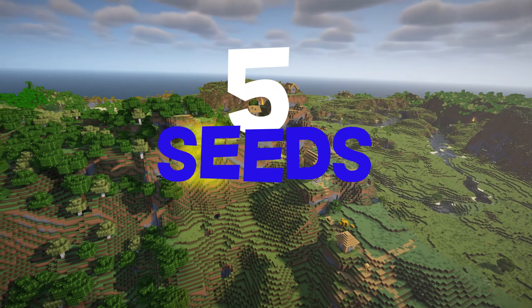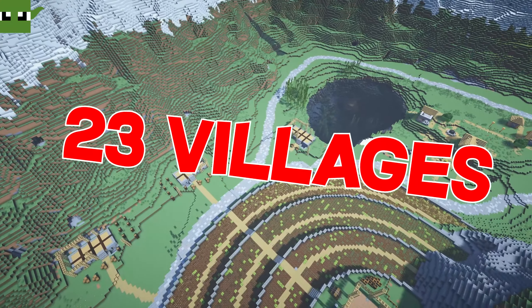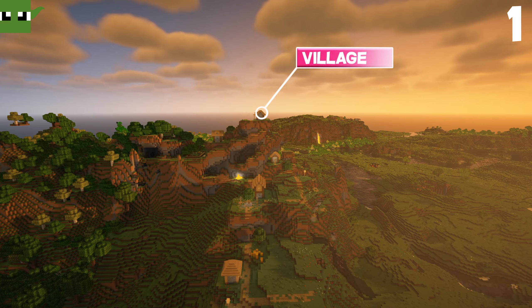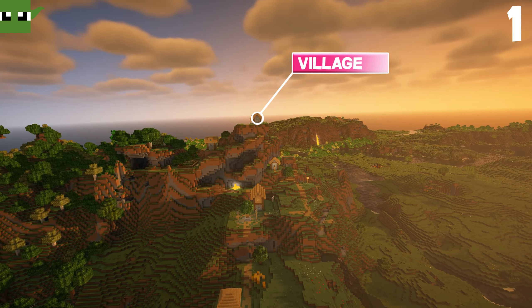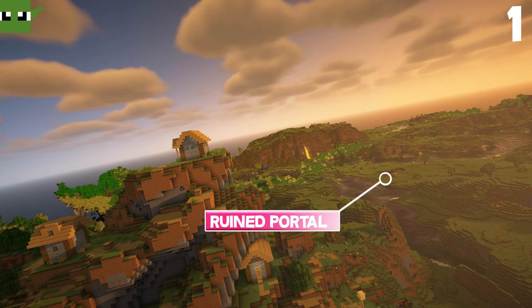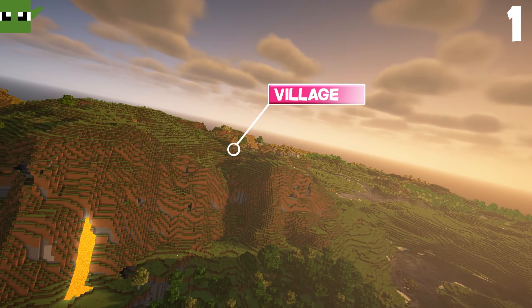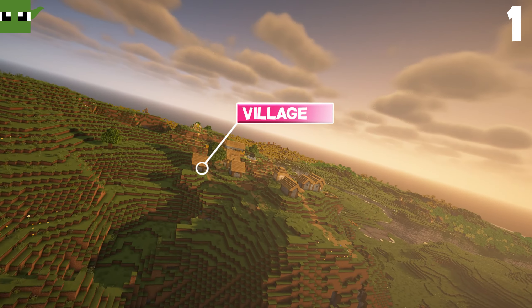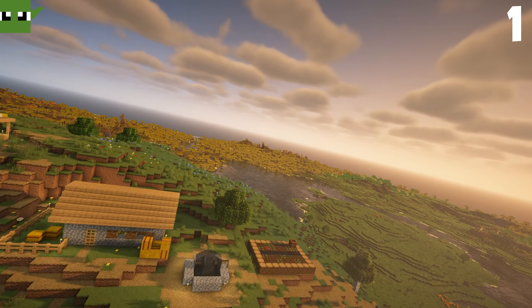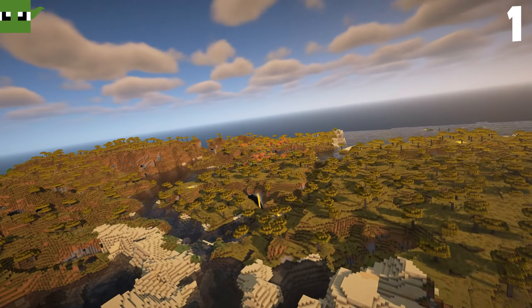Welcome builders, Andy is your host here. Welcome to five epic seeds in 1.19 Java Edition. These are incredible seeds for builders and survivalists. There are 23 villages and one amazing download. All details about the seeds are in the link below — coordinates, seeds, everything you need. Just click the link, it takes you to my Patreon and it's all free.